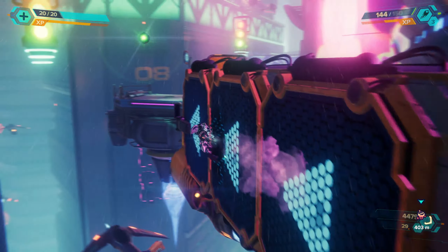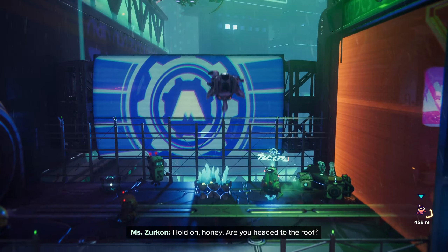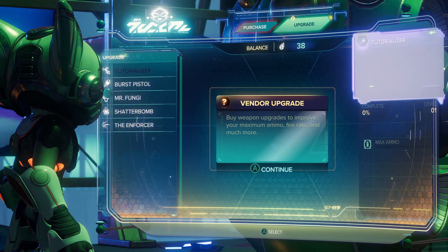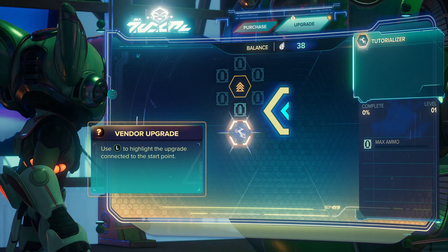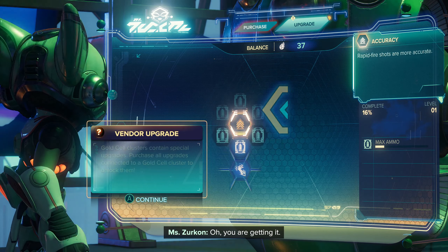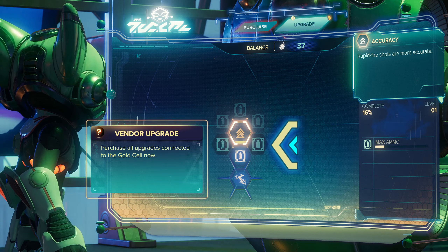Anything I'm missing as I'm running along... It's got parkour and feels like Star Wars Jedi Survivor. The strategy is to upgrade your arsenal first. Upgrading your loadout is not hard as long as you've got the raritanium. Purchase all upgrades connected to the gold cell now.